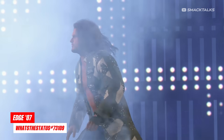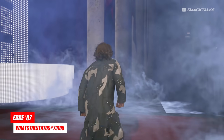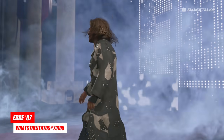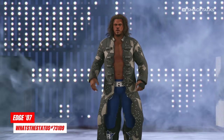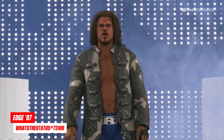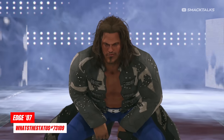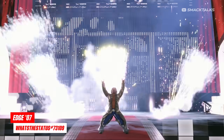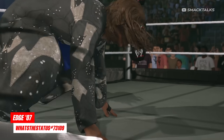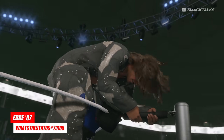Next up we have a new version of Edge, as Kalua has followed up his Art2Dware Edge with his custom version based on Edge in 2007. Rather than use the official model from the 2K showcase, this version — which is part of a collaboration between Kalua and Watts' Status — is a completely custom one. Status has modded it to work as an alternate attire to the in-game model, so it's automatically applied to the in-game Edge and therefore also comes with his ring name and commentary.